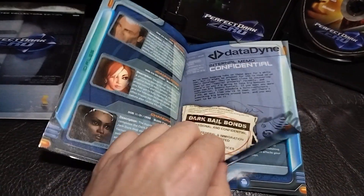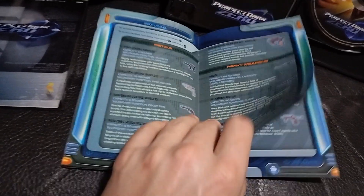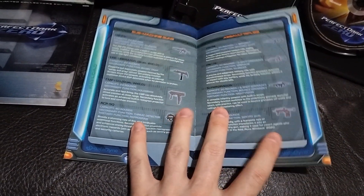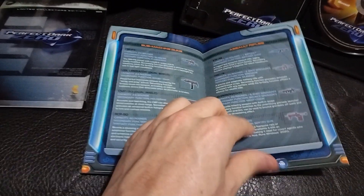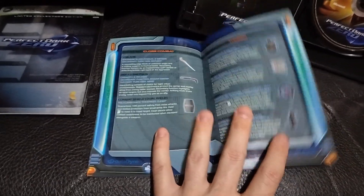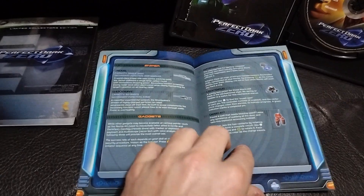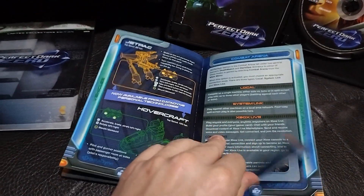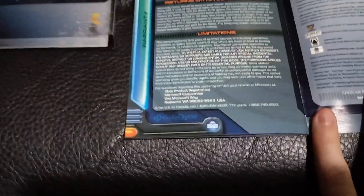Yeah, here's a good example — they have dossiers in here where you can read about the characters in the game. It just actually looks really good, lots of reading. A lot of the younger generations — they've done studies — have really low attention spans, the TikTok generation and all that. I think it's because of things like this disappearing. When this game came out the only game I had played on Xbox Live was Halo 2.